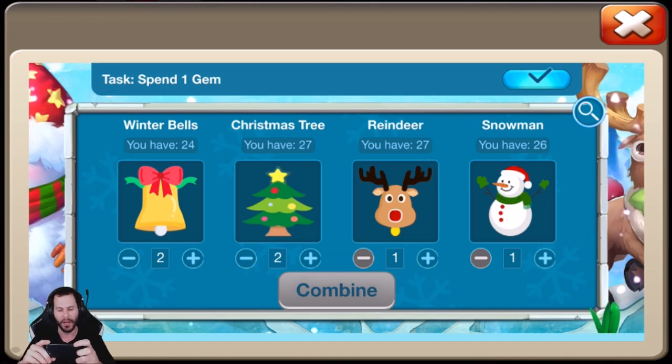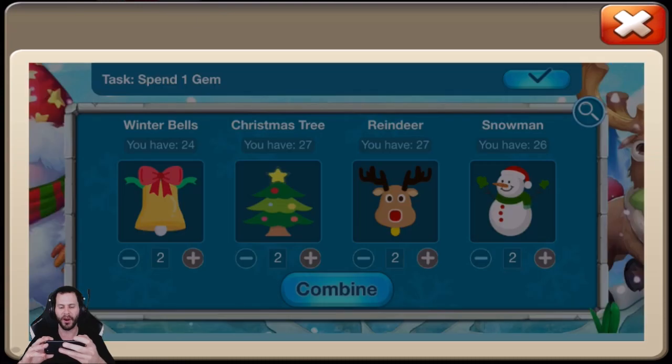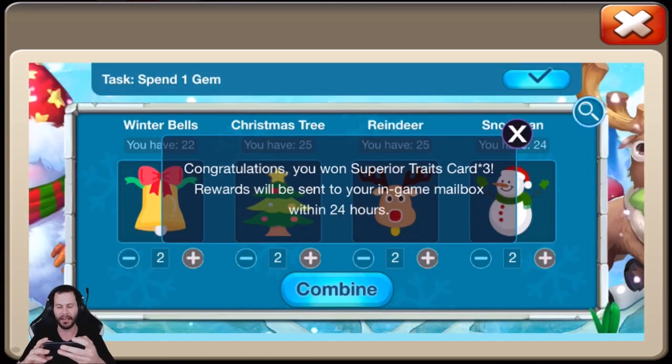We also got the code 2-2-2-2, and this should be Superior Trait Cards times 3. Yes it is. Very nice.